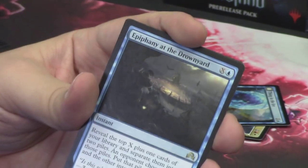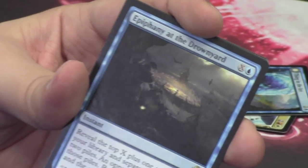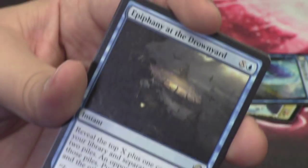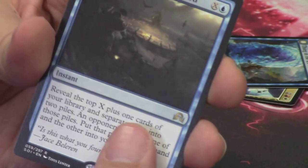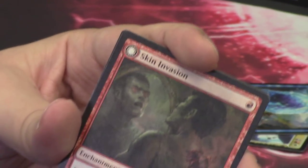Epiphany at the Drownyard — this is going to be a very flavorful card. We haven't seen this part of the story yet. Check out our JAR episodes that Amy and I do — you'll find out all about the Drownyard, what Jace finds there, the epiphany that he has there. Behind it we have another Skin Invasion — this card's so cool, super flavorful. We've talked about it already.